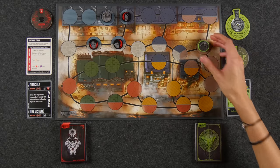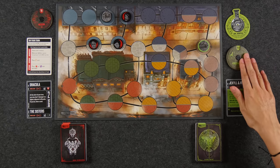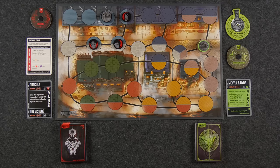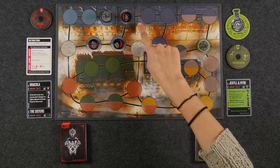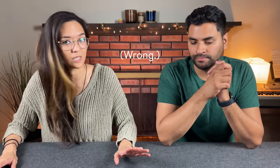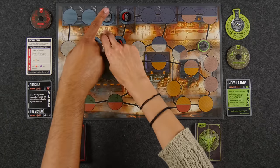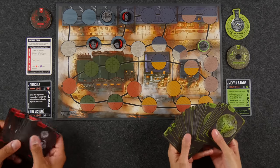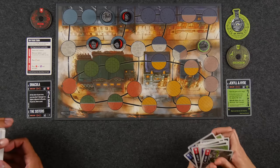I am Dracula and I have three sisters that are going to help me try to defeat Jekyll slash Hyde. I'm here on the number two spot because I'm going second. I am both Dr. Jekyll and Mr. Hyde, if you're familiar with that story, and I don't have any sidekicks — it's just me. I start with a health of 16 and Naveen starts with 13 health. The object of the game is to knock your opponent completely down to zero.